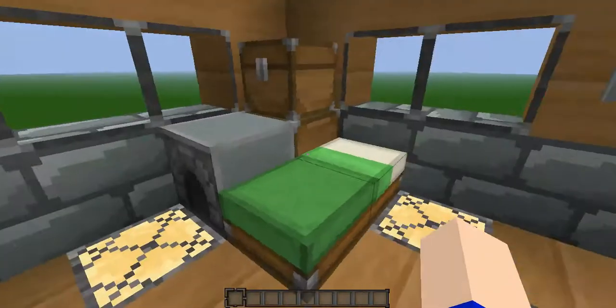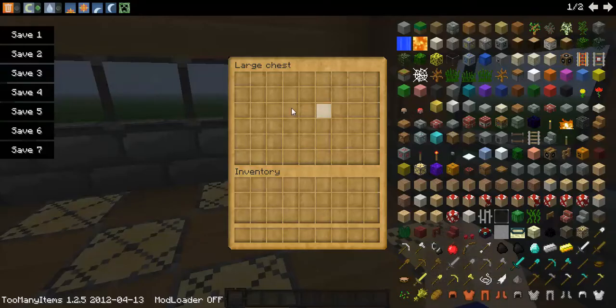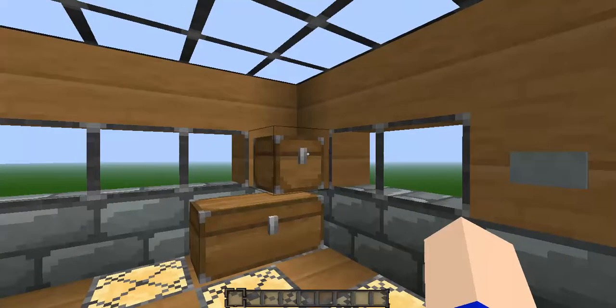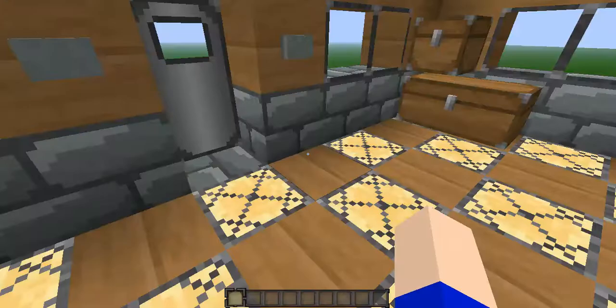Same over here, and then it's the same thing over there. Then I would have this chest for blocks, and this chest for any mob drops, like string or anything like that — basically all accessories kind of.